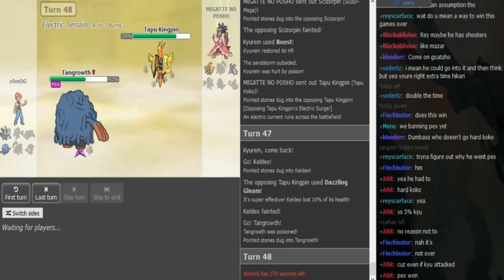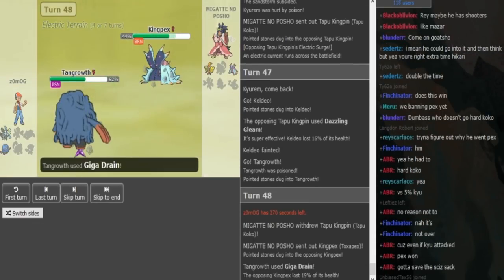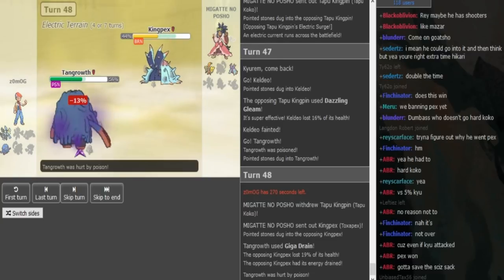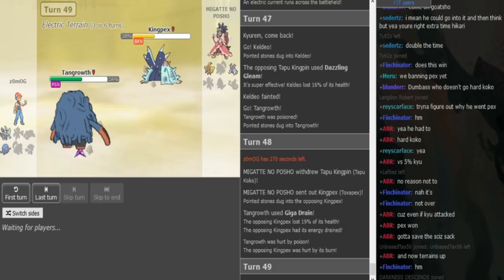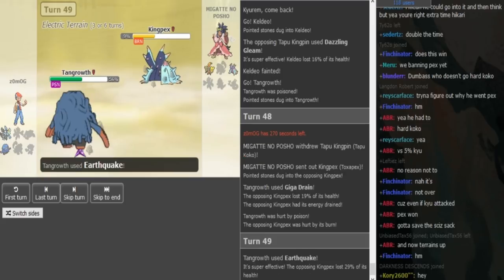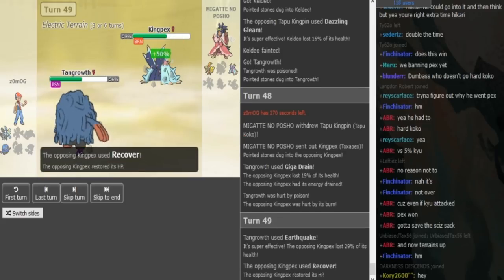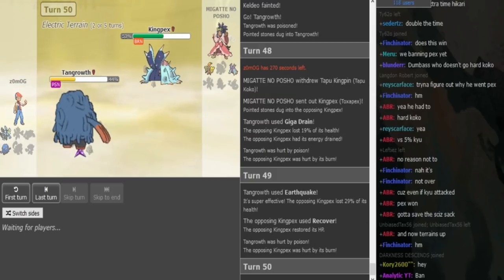If the Tangrowth doesn't get OHKOed it gets 2HKO'd by Gleam, which is why Zomark is forced to sac something. He goes into Tangrowth and it gets Poison and attack Rocks. Porsche can just switch into his Toxapex. If Zomark doubles on the Toxapex, he still has to take Rocks and Poison on the Kyurem — he's in a tough spot. He's probably going to click Giga Drain just in case Koko stays in, because that might raise his chances to survive two Specs Dazzling Gleams while being poisoned. Giga Drain gets a little bit of health back which can be helpful. Even if the double into Kyurem comes, the Poison just helps Porsche a lot. He can just Recover here.